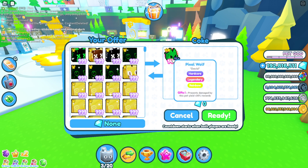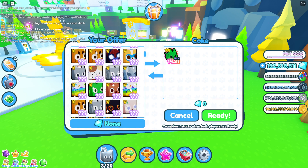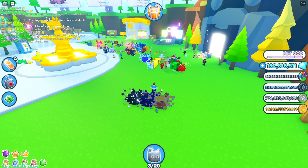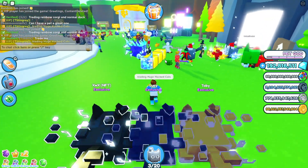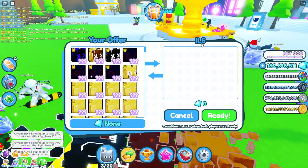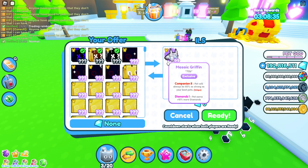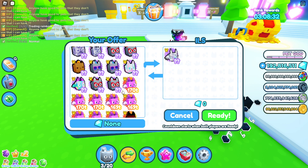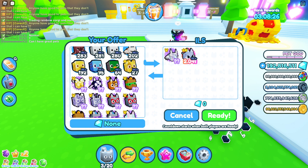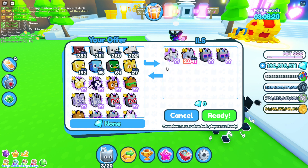We got Coke right over here — let's see what he's got. A pixel wolf for 14.2 trillion. I have a 13.9 trillion one. I think he wants the huge hat cat — I'm gonna have to decline that. Let's go ahead and tell everybody I'm trading huge hack cats, all of them. Let's see what this guy has — a mosaic griffin for 70 billion. I think we have a mosaic griffin already... we have a regular griffin but not a mosaic one.